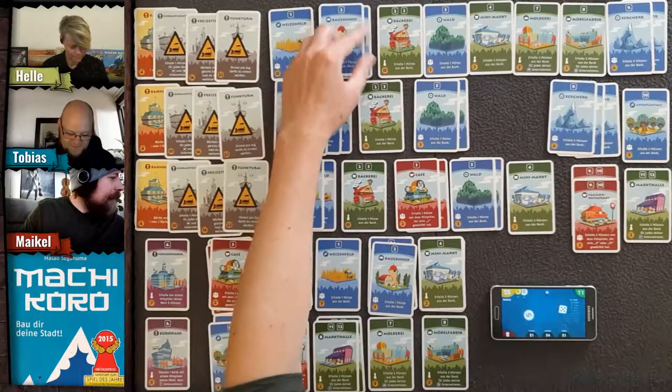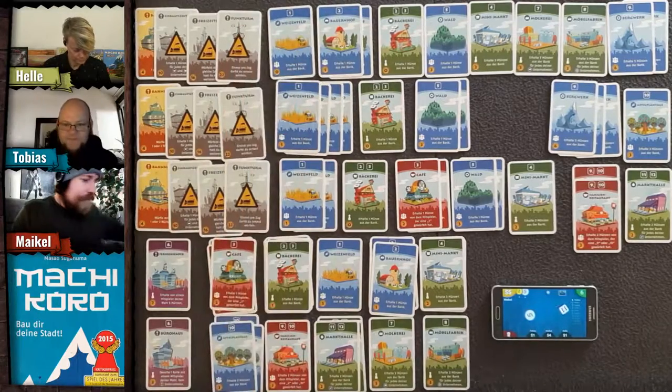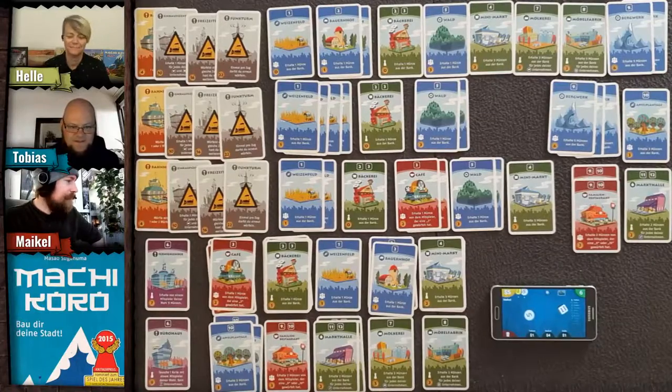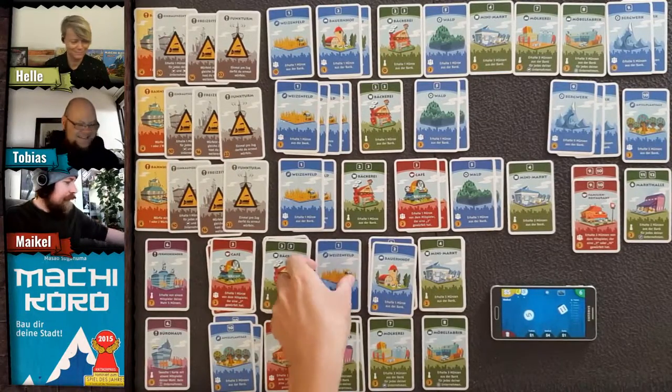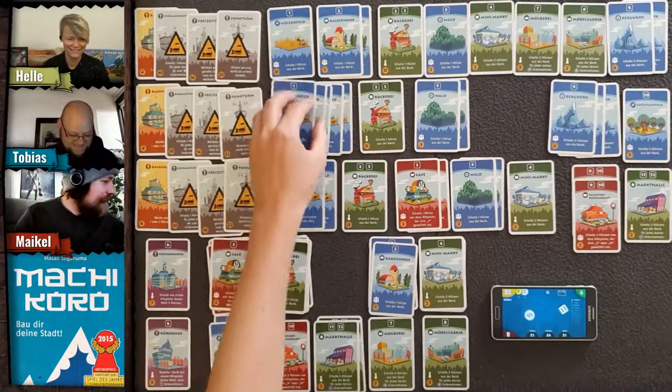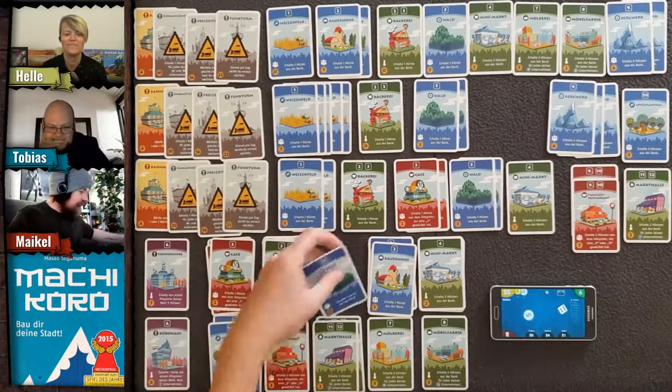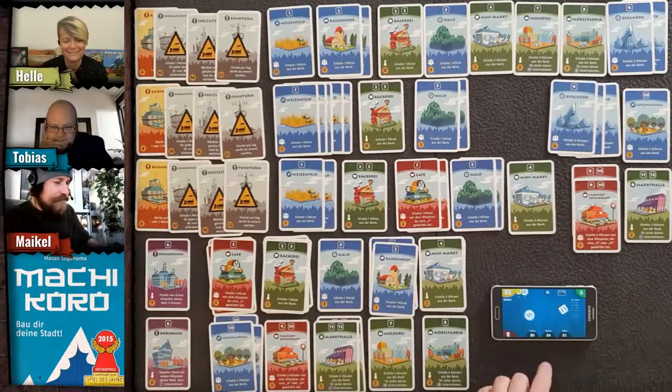Tobias rolls a six on one die — nothing happens. He buys another wheat field, and another forest card fills the market.